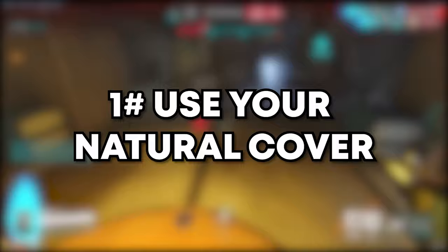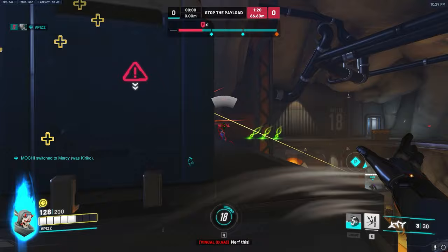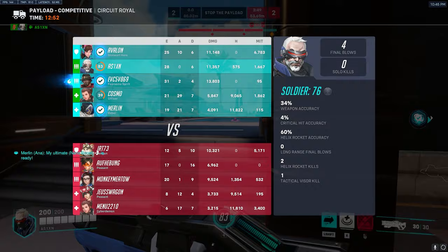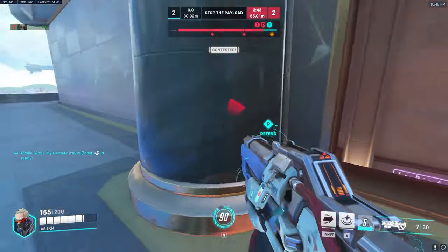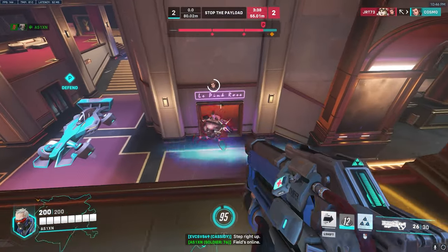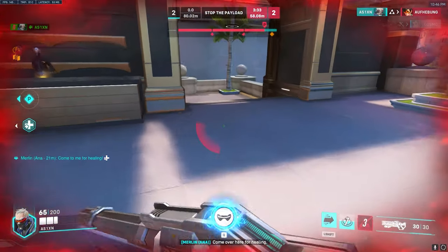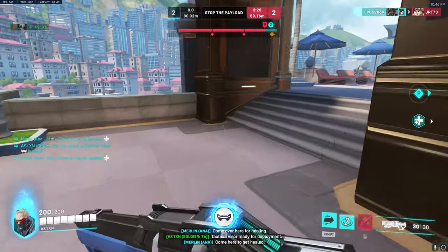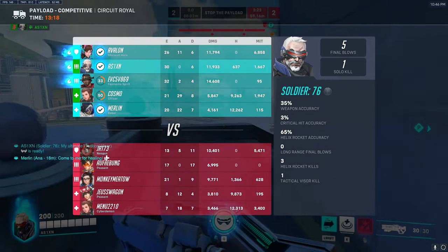The first rule is using natural cover. You're always thinking about natural cover, because it helps you save a lot of resources rather than wasting them. For example, if you pick Reinhardt and there are two Reinhardts — one in the middle of nowhere on open ground, and one playing near natural cover — if the Reinhardt in the middle gets his shield blown up, he has nowhere to go. But the Reinhardt close to cover can go behind a wall, regenerate his shield, and come back out shielding for his team.